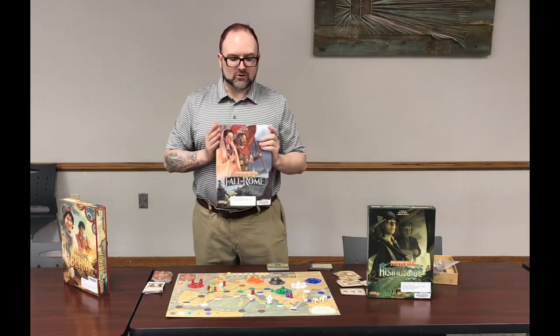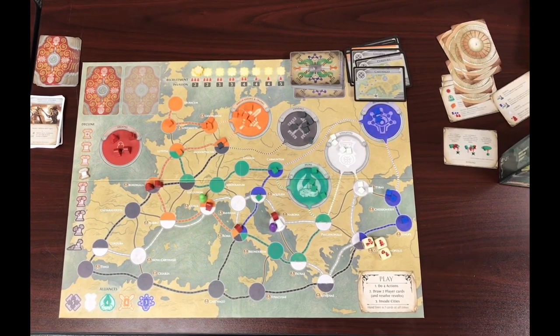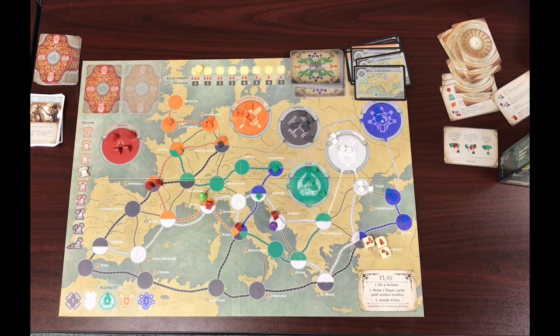Or Fall of Rome, which we have set up here today, which is about protecting Rome from the invading barbarians. You and your legions will go around rolling dice, removing cubes, and trying to work out treaties with the various tribes before they come and sack Rome.